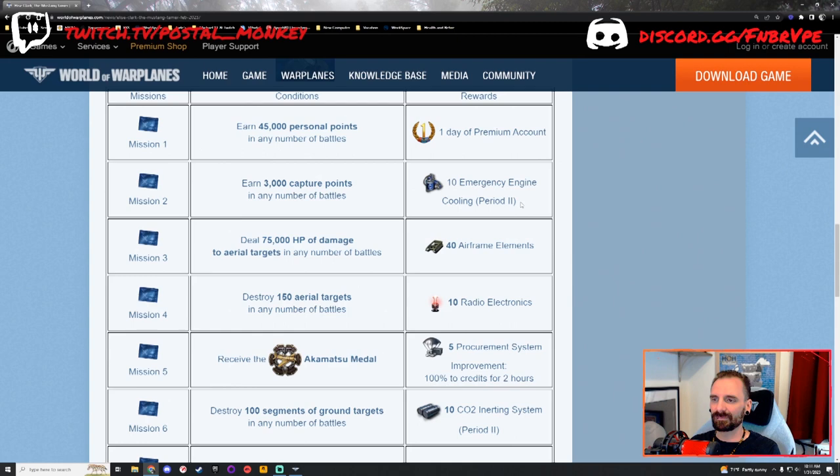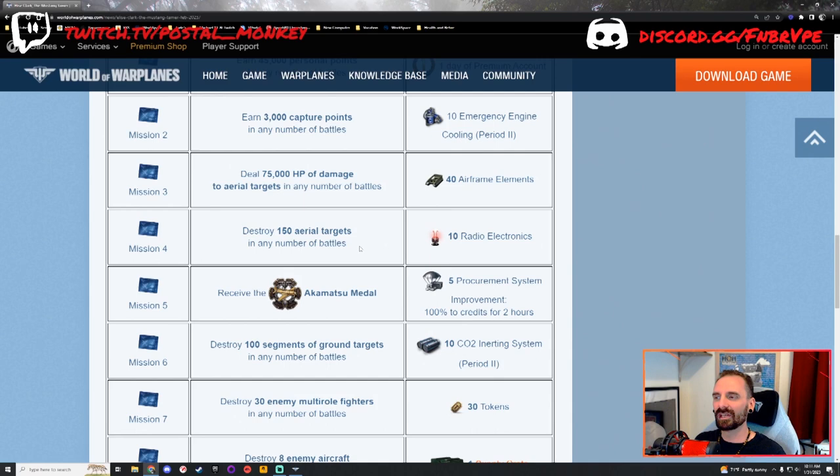Mission number three: deal 75,000 hit points of damage to aerial targets in any number of battles. I would highly recommend taking out your highest damage output heavy fighter and just keep grinding. Personally, I'm going to take out the Javelin and hopefully knock that out in about seven battles. You get some airframe elements — and at the point I'm at, parts for specialization are really few and far between, so I'm actually excited about those. Mission number four: destroy 150 aerial targets in any number of battles. Aerial targets include air defense aircraft and bombing runs, as well as enemy aircraft.